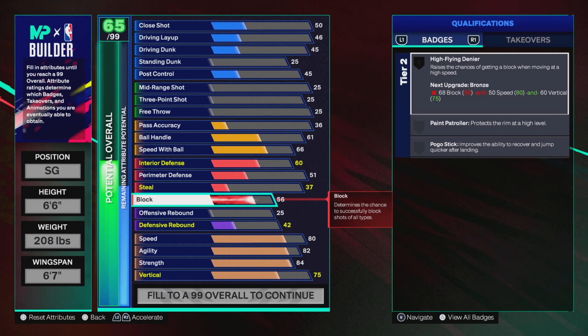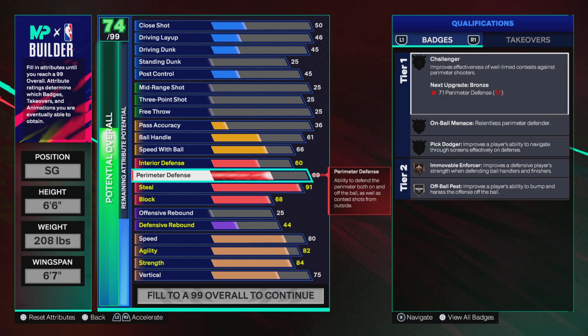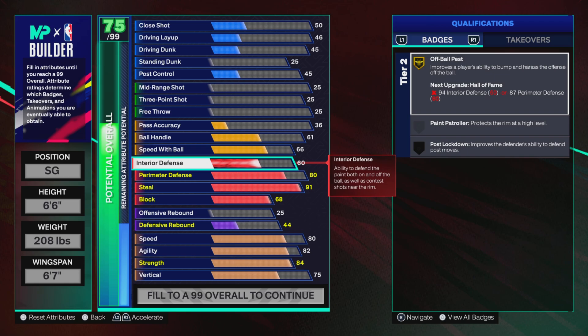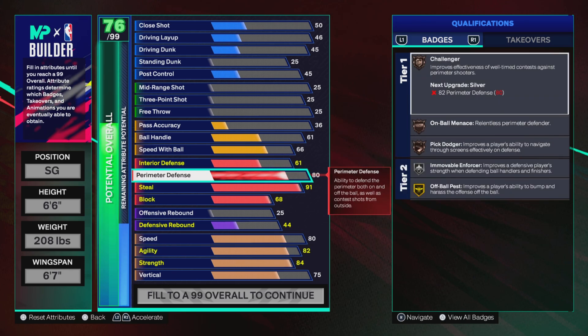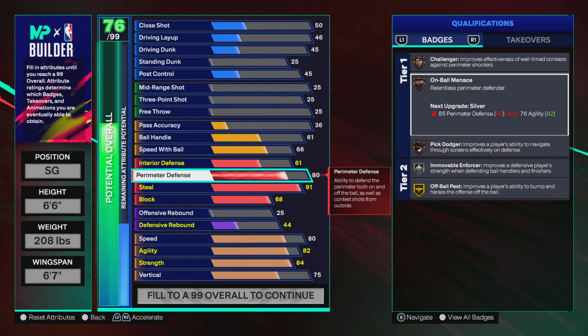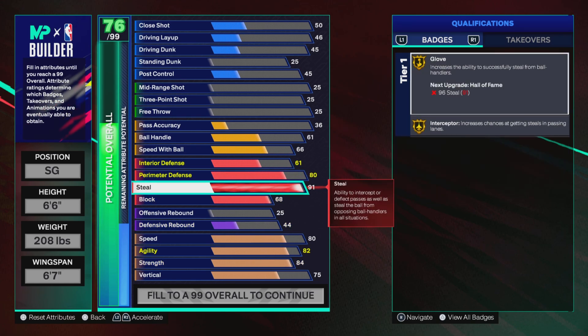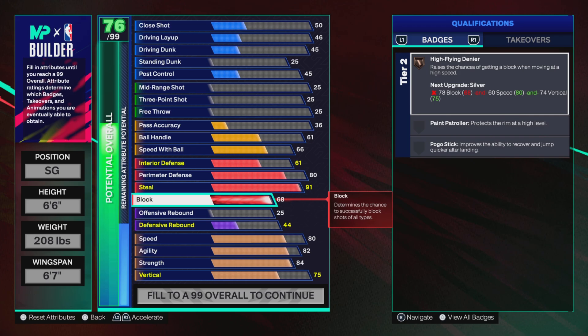Once you upgrade the defense, you can get a 91 steal and 80 perimeter defense. Your interior defense will be a 61. As you can see to the right, Challenger, on-ball minutes, and Pick Dodger are on bronze. You might need to grind that first cap breaker and put it in perimeter defense so you can get those three badges on silver and have an 85 perimeter defense. We also have a 68 block, so you can get High Flying Denier.